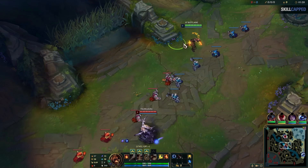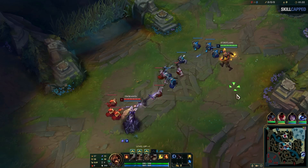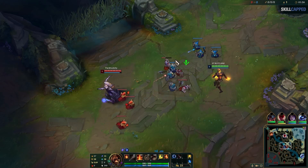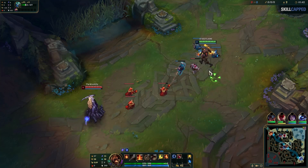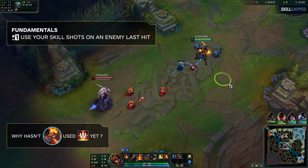I'm standing off to the side here because I know Lissandra might try to get a CS and hit me with her Q at the same time. I don't have that luxury unless she stands on top of the CS I'm going for, so I just worry about grabbing my last hit without taking any damage. After that, I don't have any last hits to grab and my W is up — why haven't I tried to hit her with it yet? This brings us to fundamental number 1.